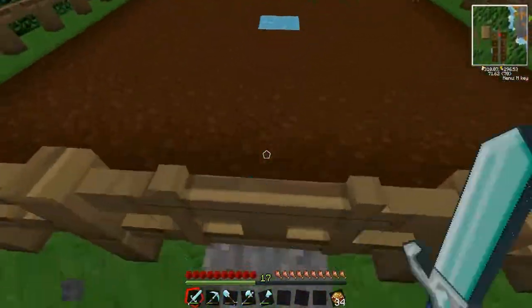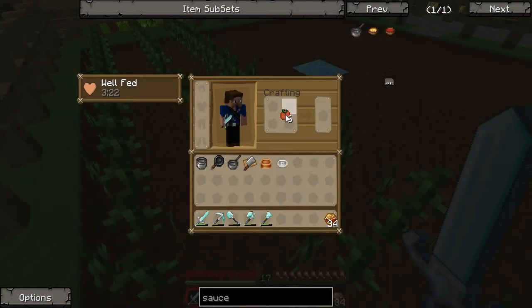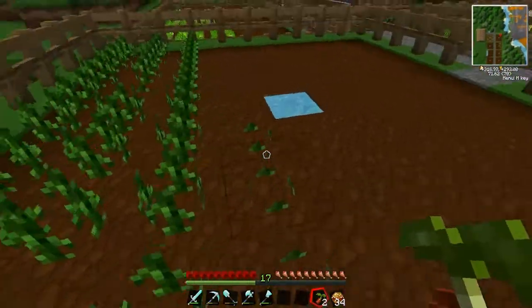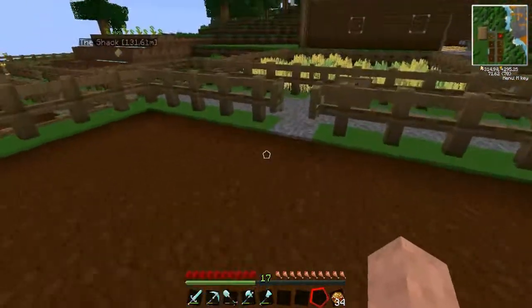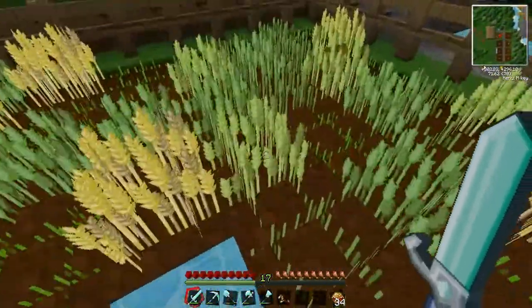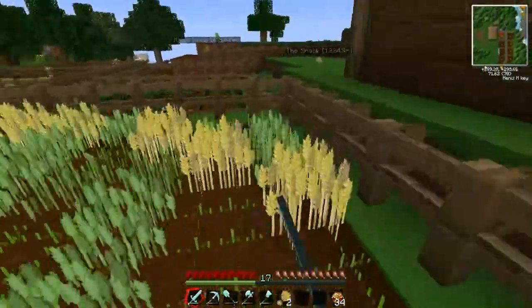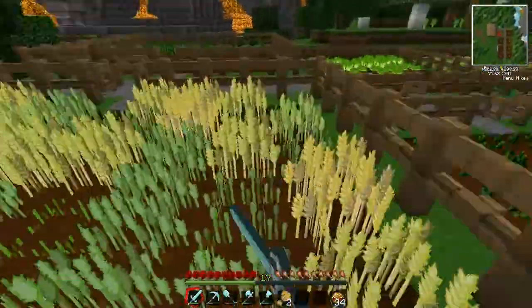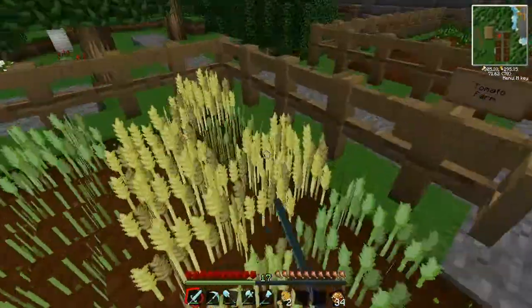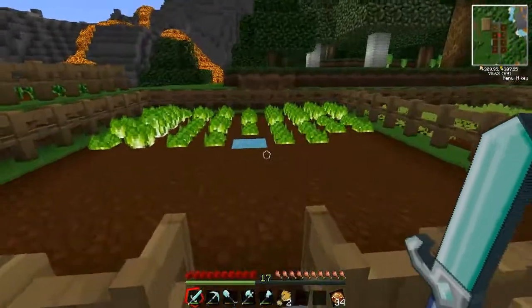We got some tomatoes growing — six of them! Tomatoes take a long time. Let's turn them straight into seeds so we can get a full farm going before we start collecting them. Oh no, I just broke the farm block by accident! I didn't mean to do that — it's the pressure of recording. I haven't done that until now. And there's nothing there — wheat normally grows fast so I was assuming there'd be something.